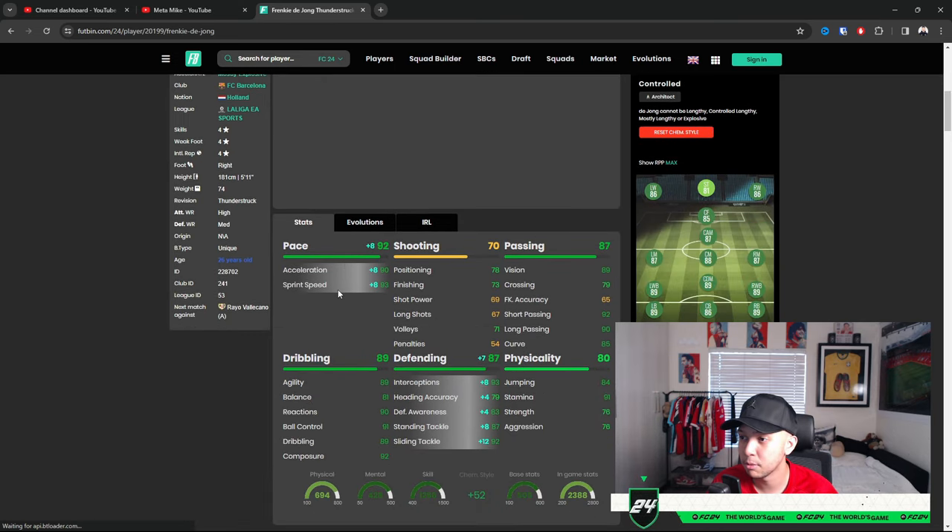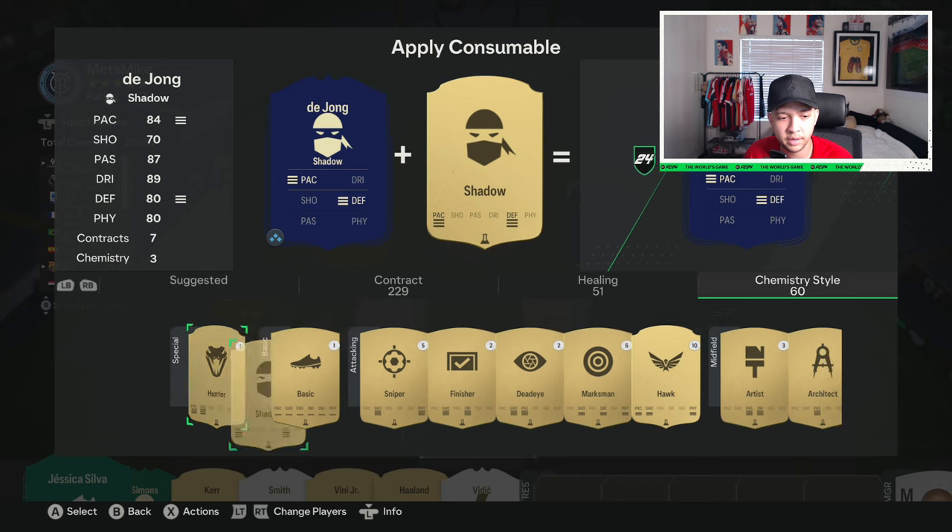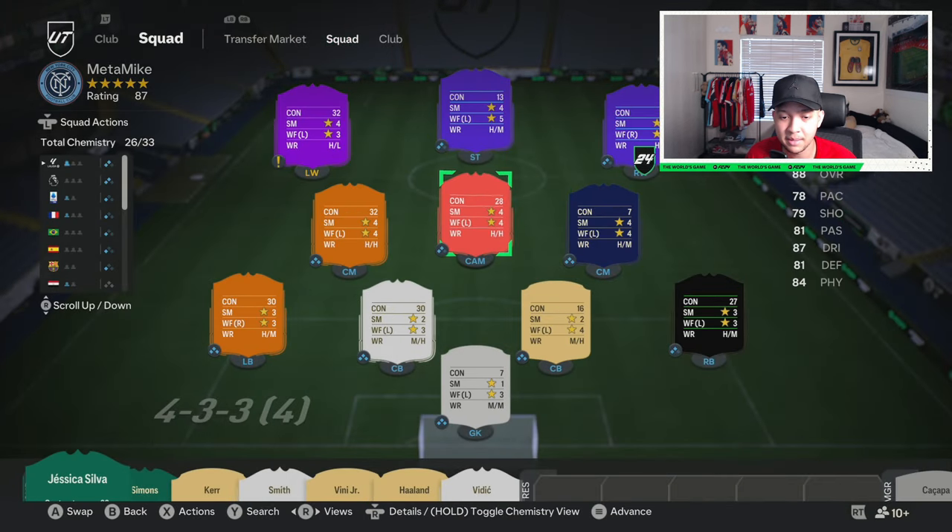He's got amazing pace, but you want to at least boost him. He has four-star four-star, amazing agility. So in my opinion it's either between the Engine cam style or — if you want to boost the defending — get the Shadow cam style, because you want to use him as a defensive player more so than an attacking one. You want better physical and defensive stats overall. The Shadow cam style is the perfect choice for him.